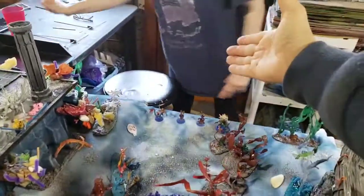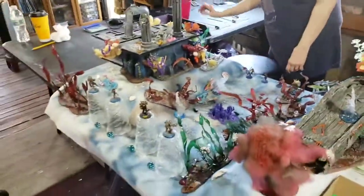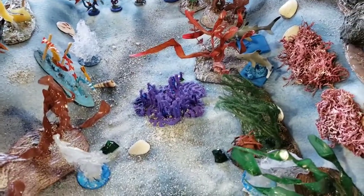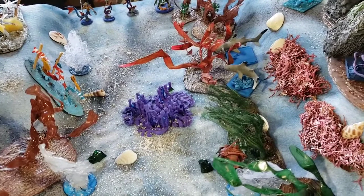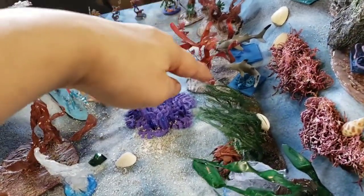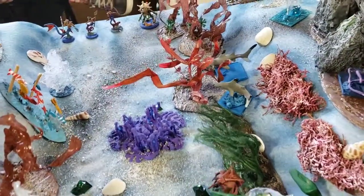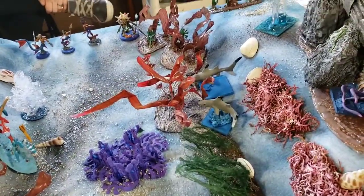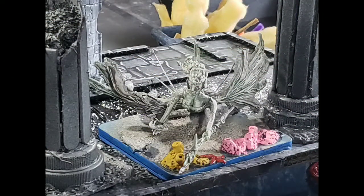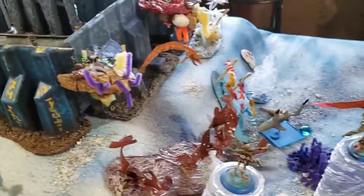Turn one — I am the attacker, Julie's the defender, so I get to go first. Let's do the handshake. All wild creatures on the board do not get activation rolls; they get one action. Any player that rolls two failures can move a sea creature instead, before passing it over to the other player.